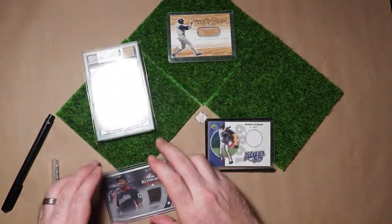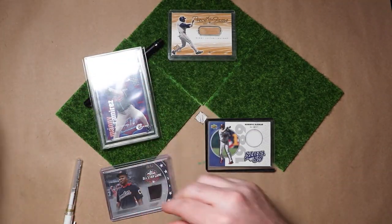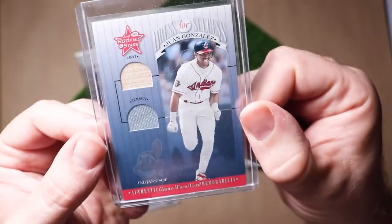Batting fifth and playing right field, also hailing from Puerto Rico: two-time MVP, three-time All-Star, and six-time Silver Slugger. A bat piece and jersey swatch from Mr. Wangan.